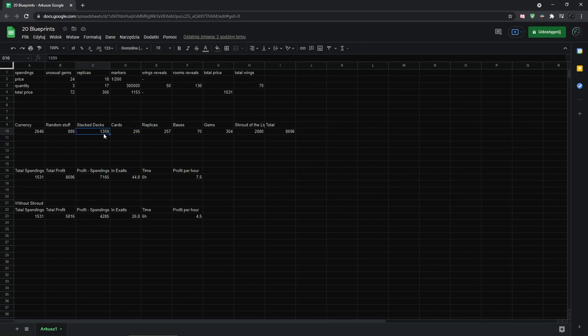Cards and stacked decks together were around 1500 chaos. Replicas without the Shroud of the Lightless were 257 chaos, bases 7 chaos, alternate quality gems around 300 chaos, and the Shroud of the Lightless made up the big ticket item. In total I got almost 9000 chaos, so profit after spending is around 7000 chaos - about 45 exalts over 6 hours, which is 7.5 exalts per hour.